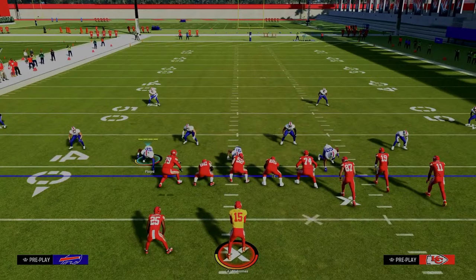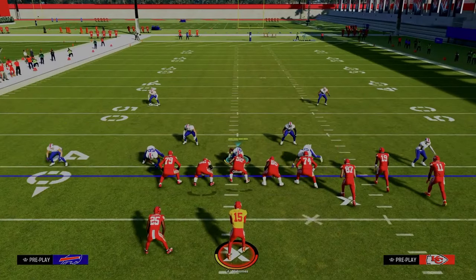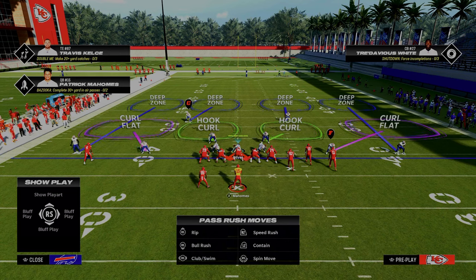Come out in this cover four drop contain and all you're going to do is press your defense. A couple of key tips for making this defense better: you want to pinch your defensive line and crash your defensive line inside, because that's going to take the contains off of the field and cause some different types of disengaged pressure up the middle.